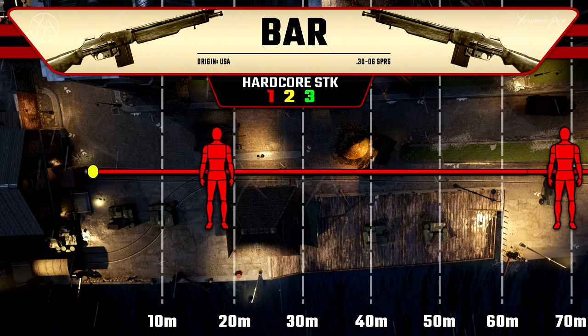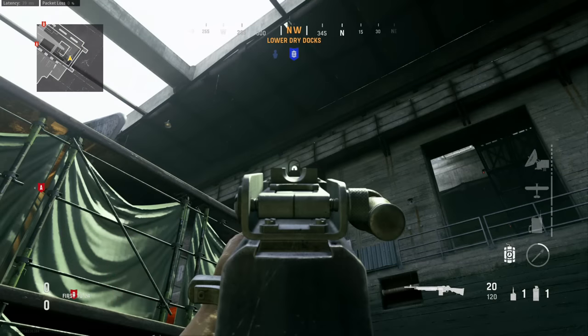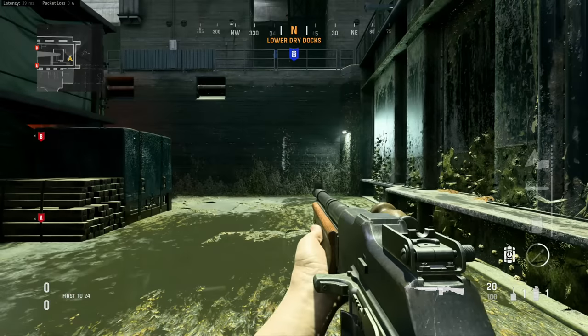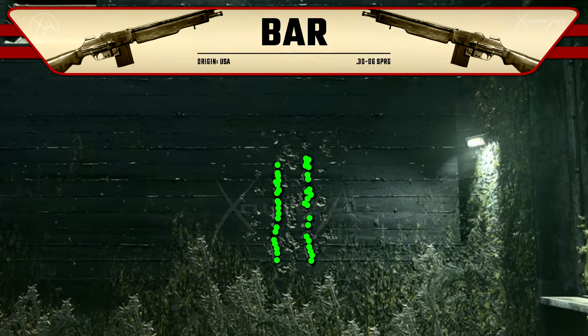Let's move on to hip fire — the BAR has terrible hip fire, tied for the worst in the assault rifle category with the AS-44. Idle sway isn't too bad; your sights don't move around much at all while aiming down sights. Now recoil is very interesting with the BAR — there is essentially zero horizontal recoil right out of the box. It kicks literally straight upwards, and there's not a huge gap between shots, especially with the initial shots fired, making this one of the most accurate and easy-to-control recoil patterns in the entire game.